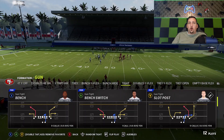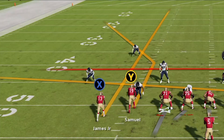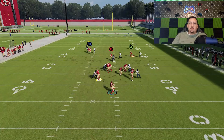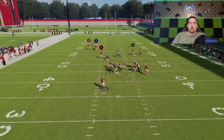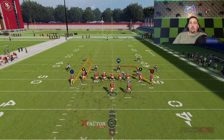All man coverages should be the same, including cover two man. Against cover one and cover zero it's pretty much going to be the same — you're going to have all the same routes open. But against cover two, you're going to want to put the X route on a streak to pull that safety back, and then this is going to be another really big play. I'm also going to slide my protection because I typically like to roll in the direction of the throw just to shorten it. If I had a really speedy receiver, this is a one-play touchdown against any man coverage, any zone coverage — cover four quarters and cover two zone included.